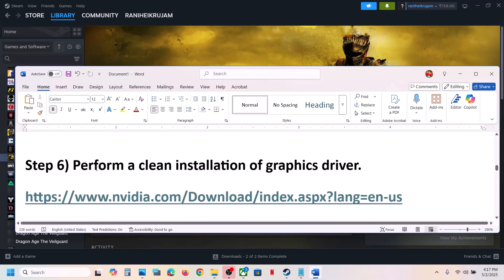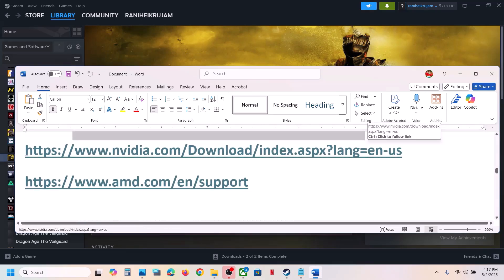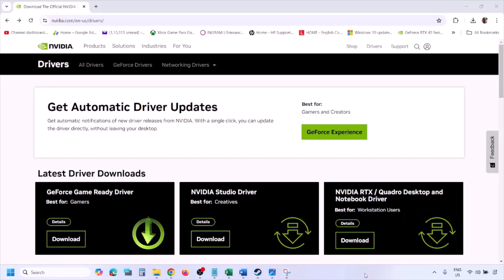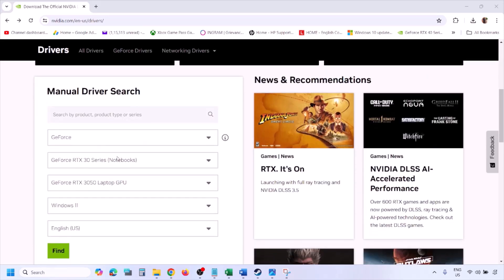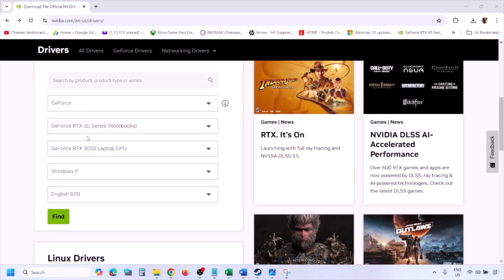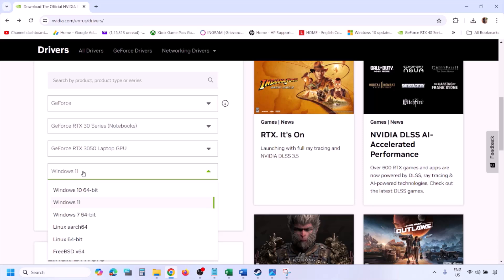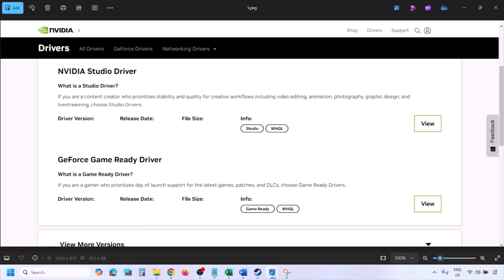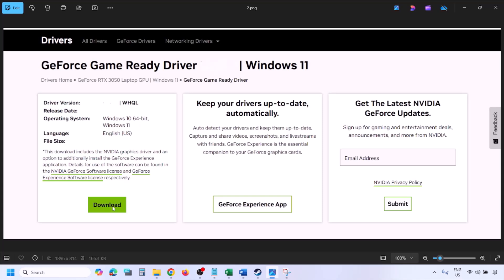The next step is to perform a clean installation of your graphics driver. If you have an Nvidia card, go to the Nvidia website; if you have an AMD card, go to the AMD website. On the Nvidia website, select your graphics card from the list, make sure you select your correct graphics card, and select the right operating system — Windows 11 or Windows 10. Click on Find.